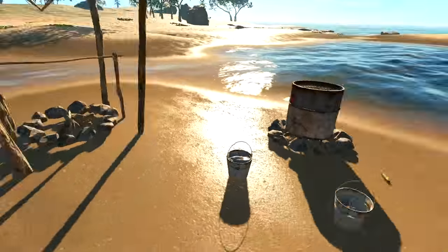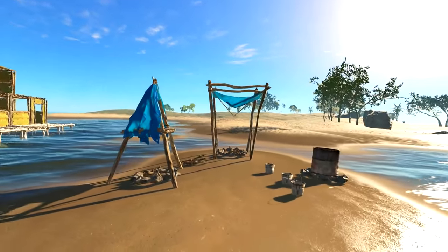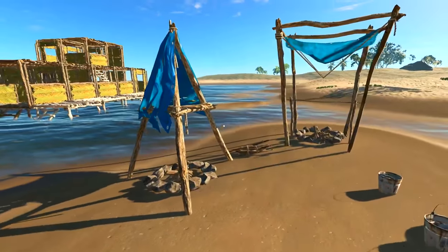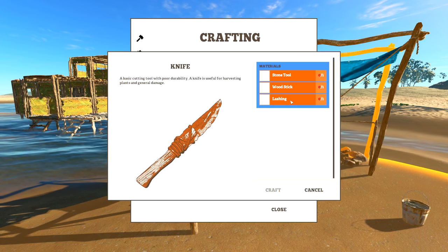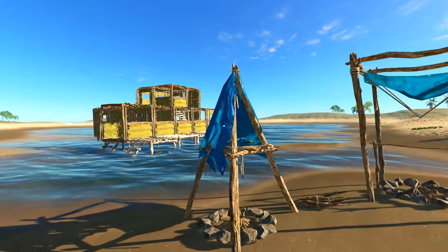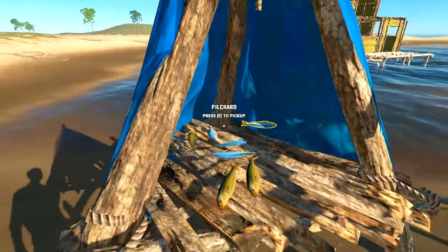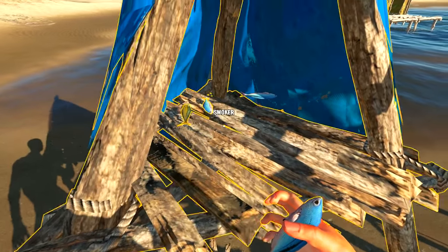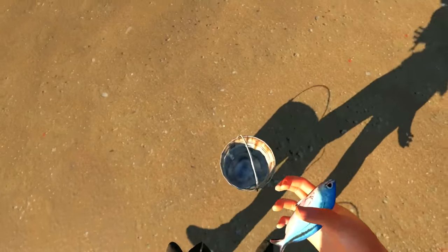I don't really like going to websites and reading about this stuff — I like to figure it out in-game — but some of it's a little tricky. One of the things we're going to need to do today is build a kniffy, because we're going to need it to skin these fish. It's a new mechanic. I could just pick them up like this, so new stuff and things are happening.